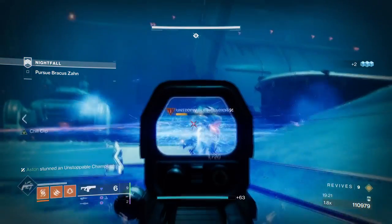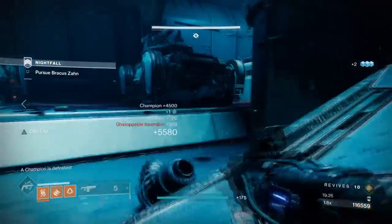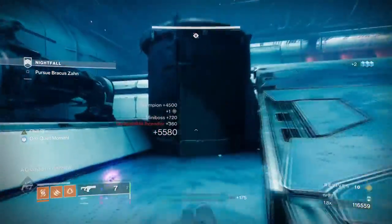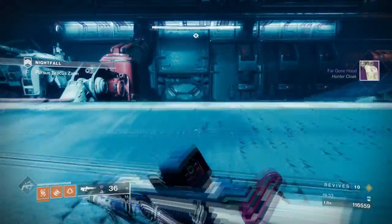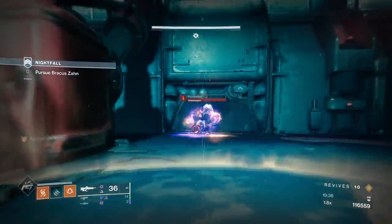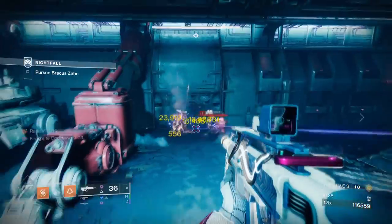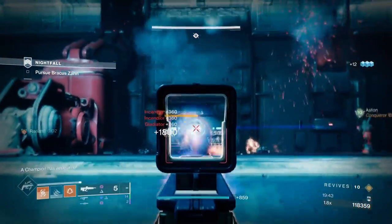Our focus is to make sure we're getting our super energy back no matter what we do, and the best way for this is to build everything into our grenades and get them back fast. With Ember of Searing, Blistering, and Ashes, each time we scorch a target with our abilities we will trigger an ignition that will not only grant us grenade energy back but also super energy from the grenade kill and triggering the Ashes to Assets mod.